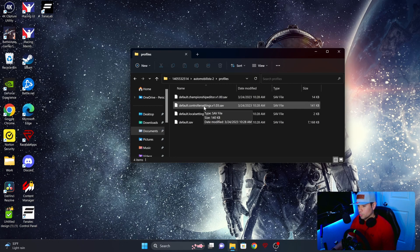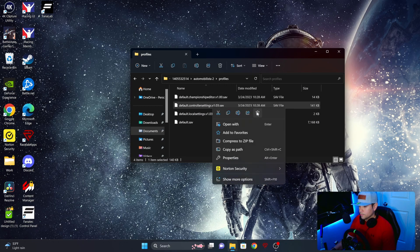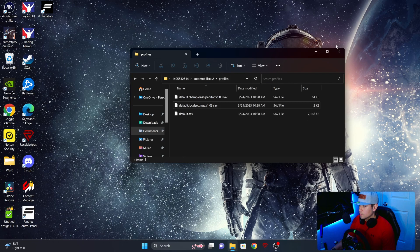Essentially what we want to do is delete any modifications that we did in the past and just start from scratch. Once you delete this and boot up the game, it's going to create another file, so don't worry about that. Go ahead and delete this, then exit out.